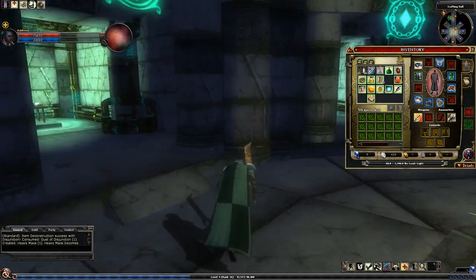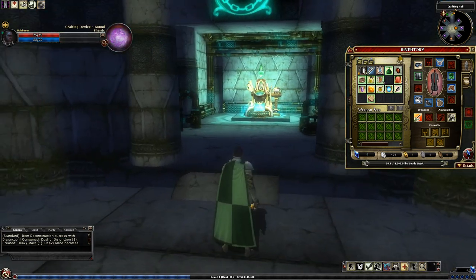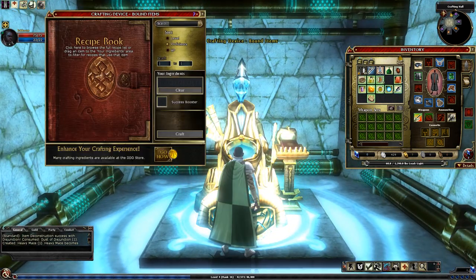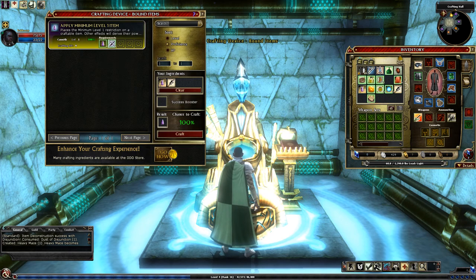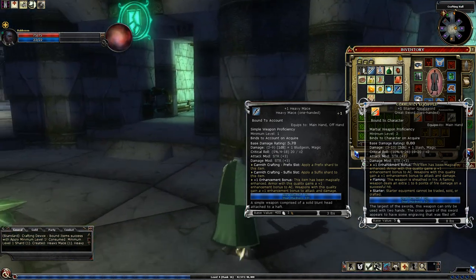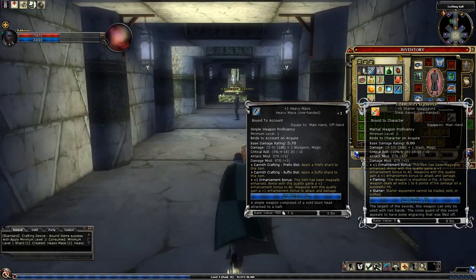The first device is the disjunction, the second is the Bound Shards Crafting Device, and the third is the Bound Items Crafting Device. We'll never need to worry about the unbound — that's really more of a flavor thing, it's not cost effective. All right, so now we have our minimum level one weapon. If we look at it, it's a plus one heavy mace with a prefix slot and a suffix slot.